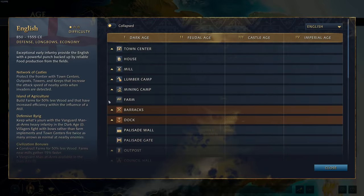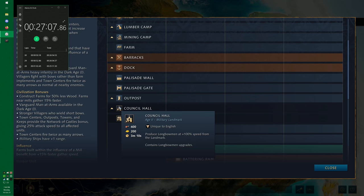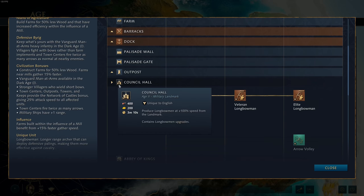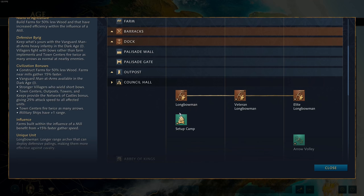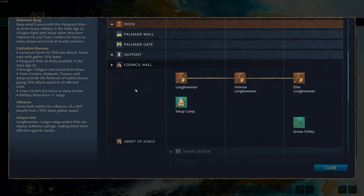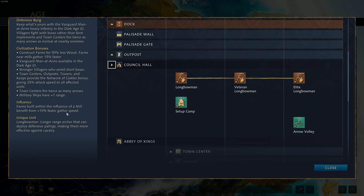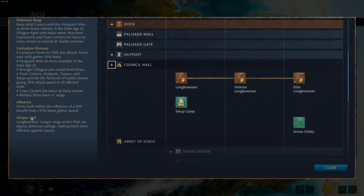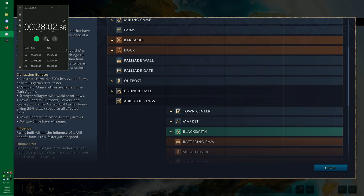Moving on to the English. The first landmark is the Council Hall, which is really the only viable option for the English in the first age. It produces longbowmen at 100% increased speed and contains all longbowmen upgrades — essentially acting as two archery ranges. Think of it as 300 extra wood in the early game, which is insane. Even if you don't want to open longbows, you can open stable and still make the Council Hall — it's just that good. It synergizes incredibly well with all the English longbow bonuses, including the Network of Castles influence bonus that gives a 25% faster firing rate.